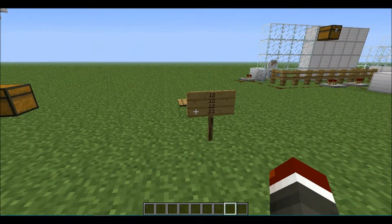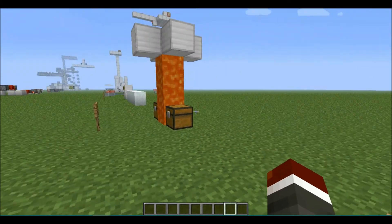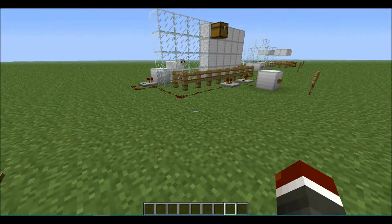Coming in at number 12, also about blindness and night vision: if you equip blindness and night vision at the same time, your entire screen will go black until one of the potions wears off, so you can see absolutely nothing.